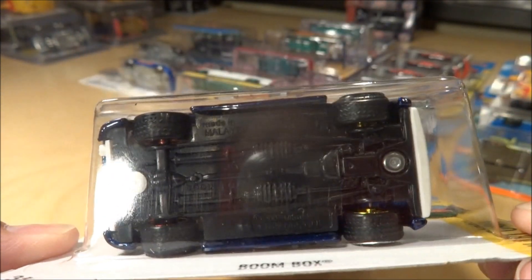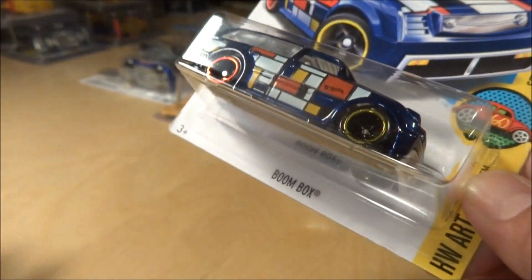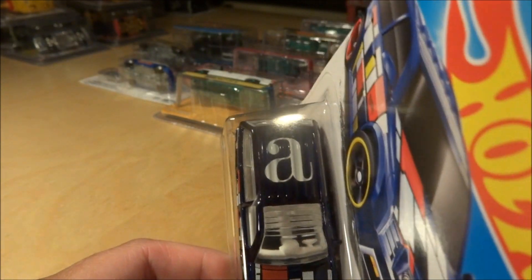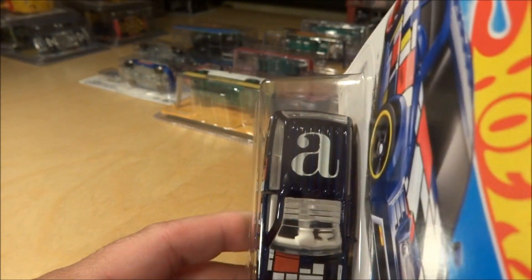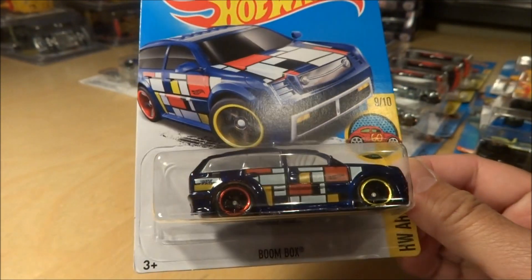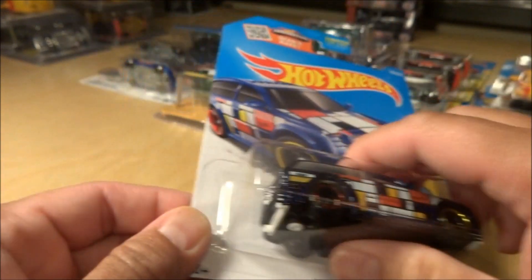Of course it's got the Real Riders — the front rim is yellow and the rear is red. If you can comment below and confirm: it's my understanding that if you put all the art cars together, it's supposed to spell something — I'm assuming maybe it spells 'art cars' or something like that. Also, if you saw my last video, I found a regular mainline of this but it was an error and had no window on it.